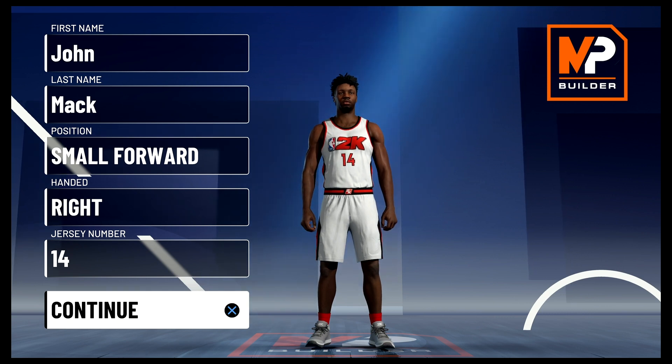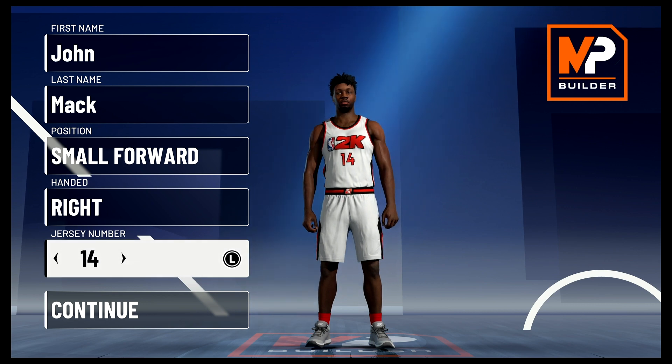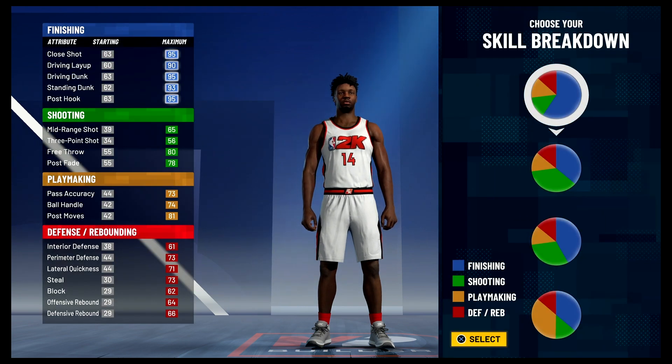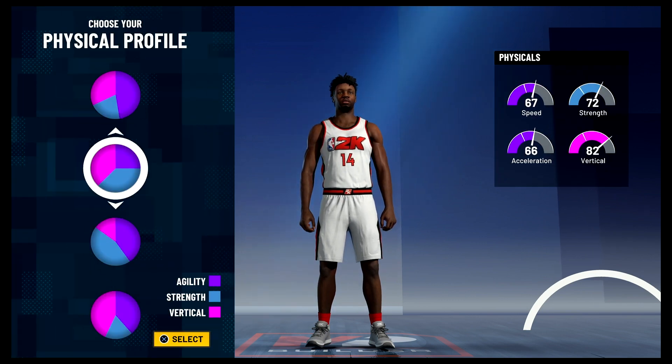Let's get into the build. Position is going to be small forward. Hand and jersey number don't matter — I just chose 14 because that's the number he wore his entire career. For the pie chart we're going to go with the blue and green half-and-half pie chart.